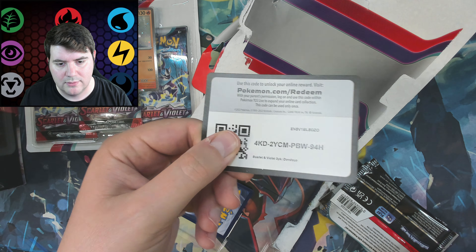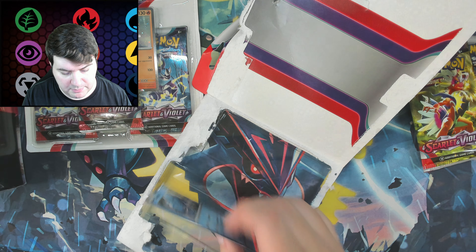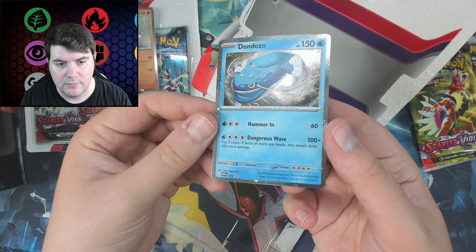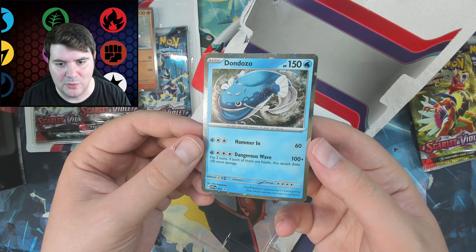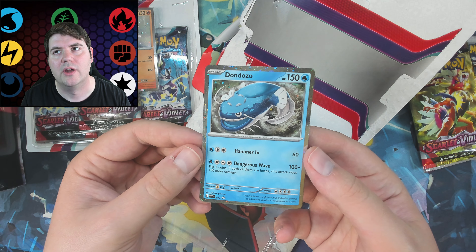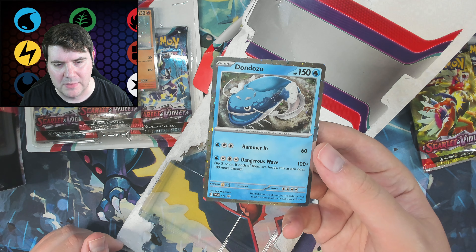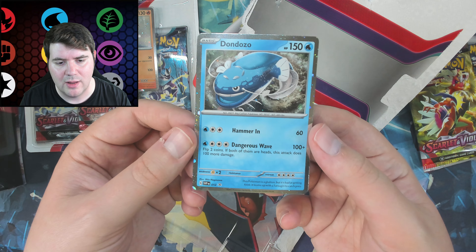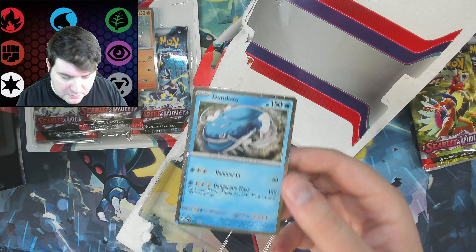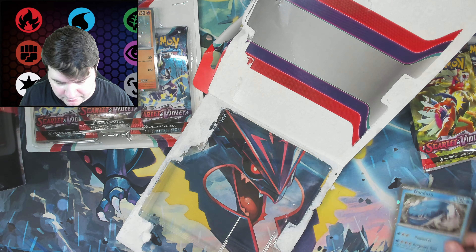First off, we have a code card — shocker. Three-packs. But look at this promo. Look at the edges, look at everything. This reminds me of the old school level X cards, maybe, or the prime cards — one of the two. Just a lot of awesome-looking holographic on here. And it's a standard promo. Of course, you get a sleeve. We need to keep this up. This is awesome.